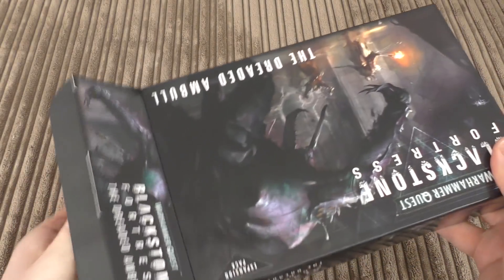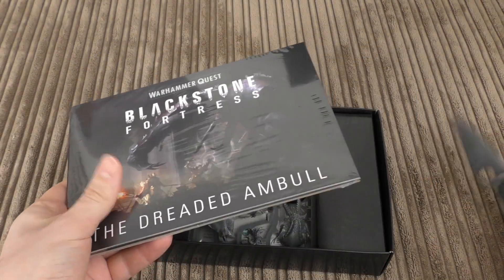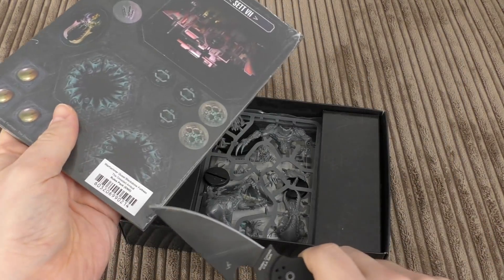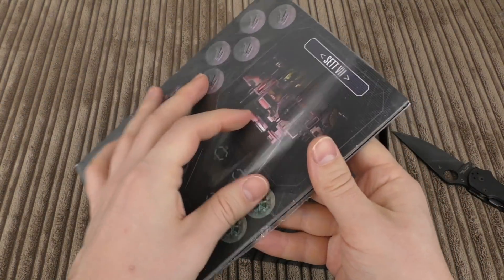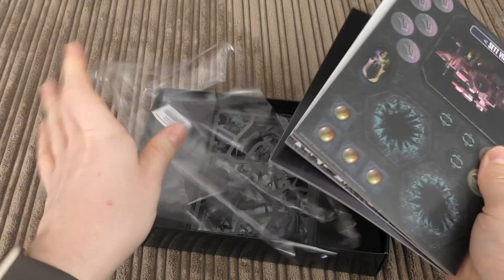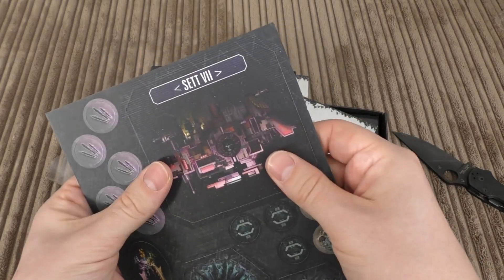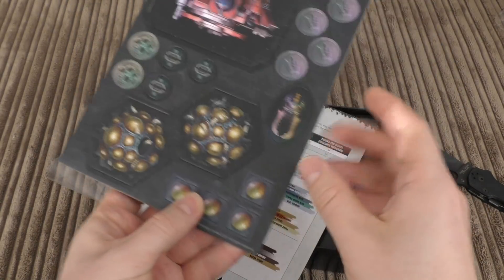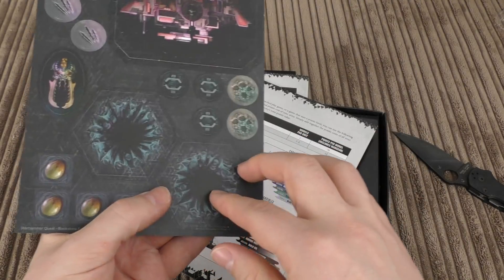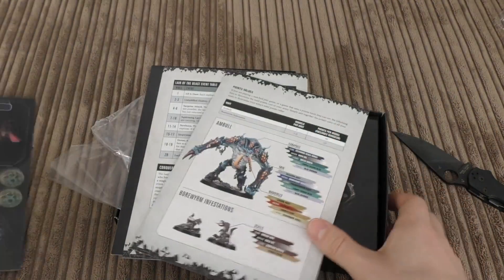Quite impressed with the packaging. You've got all the books, tokens, and cards in here. There are these markers — really well made, actually — and then some tokens, different on the reverse as well. There are also egg-shaped tokens for the Blackstone Fortress.